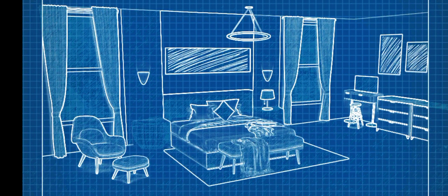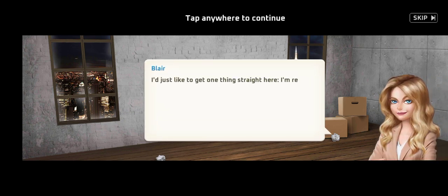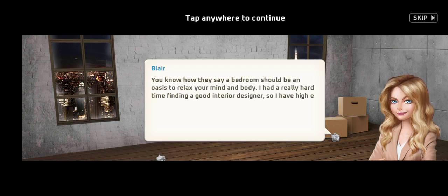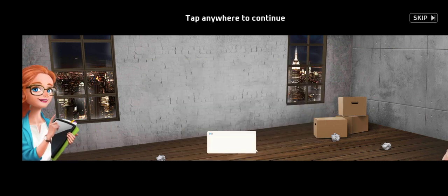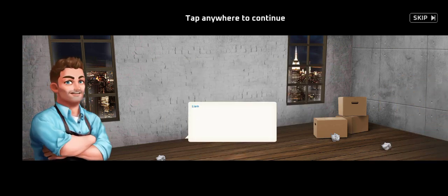So this is the blueprint. I just like to get one thing straight — I'm really into minimalistic design, so I'd rather not have unnecessary stuff in my bedroom. You know how they say a bedroom should be a space to relax your mind and body. I had a really hard time finding a good interior designer, so I have high expectations from you. Hopefully it will also be quick — I'm on a schedule and hope to move in fairly soon.